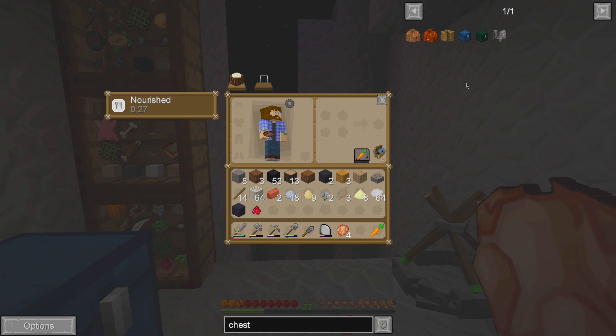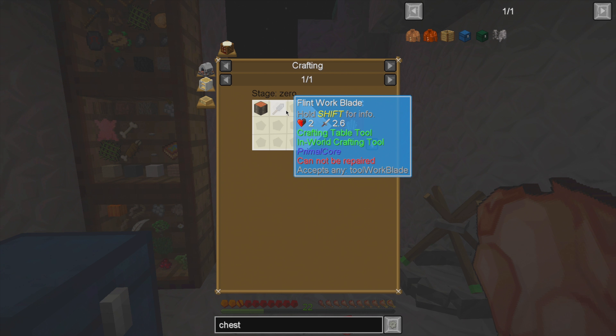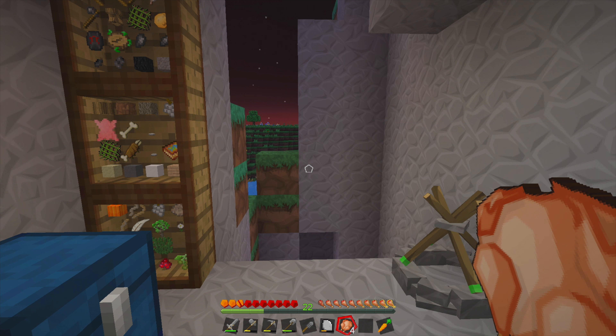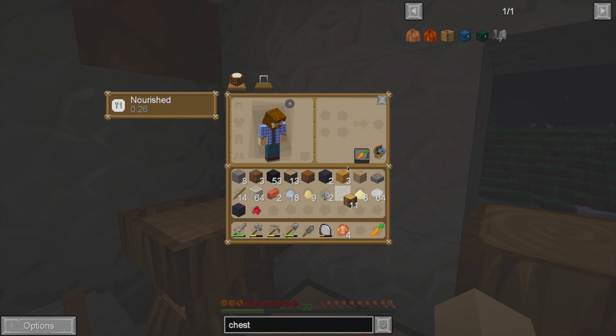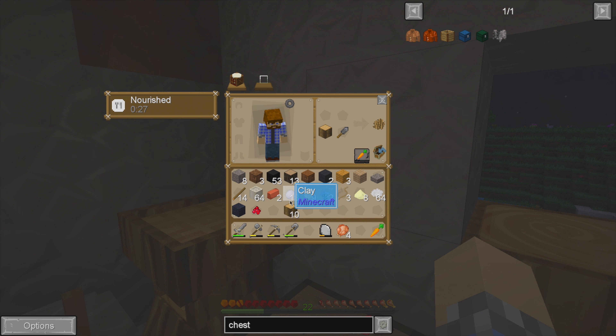I also learned recently — by which I mean about five minutes ago — that the primal chest is very easy to build because to get bark, you just need a flint work blade, which we've had for a couple of episodes now, and a bit of wood. We could have done that at the end of the last episode, but I'm glad we didn't. At that point I'd been recording for well over an hour and was slowly losing my mind.